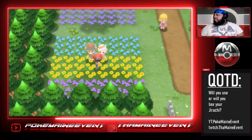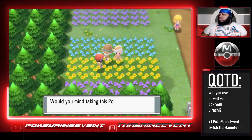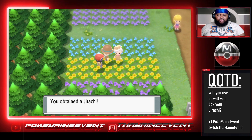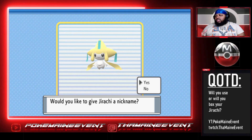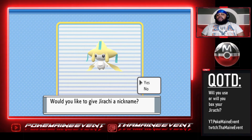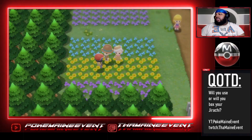You gotta talk to the guy here. You'll gather what you started, and he says 'Would you mind taking this Pokémon? I think it would be perfect for you.' This is how you obtain Jirachi. Obviously I just blew through this real fast — straight to the point guide. Answer this question for me: if you see this guide, will you use Jirachi or will you box it? I'm gonna use it, and I'm not gonna nickname it because I think you could leave the mystical names alone — they're cooler that way.